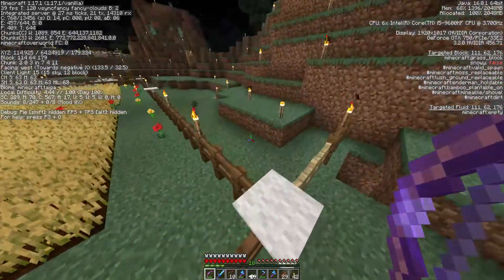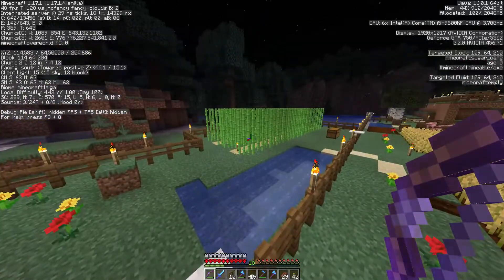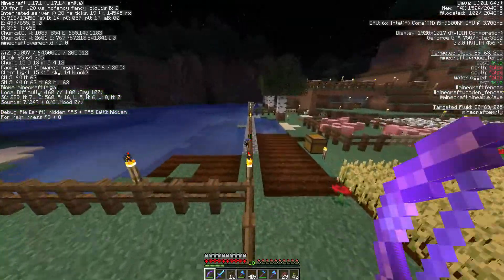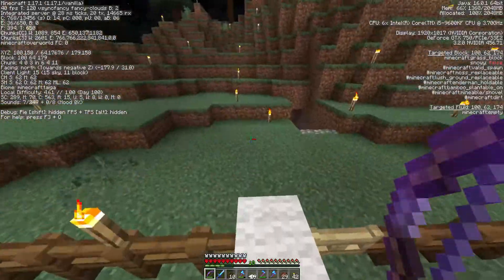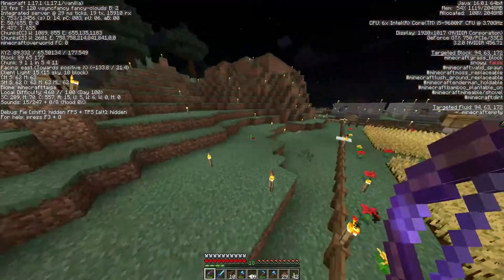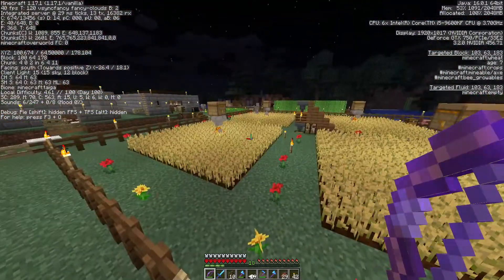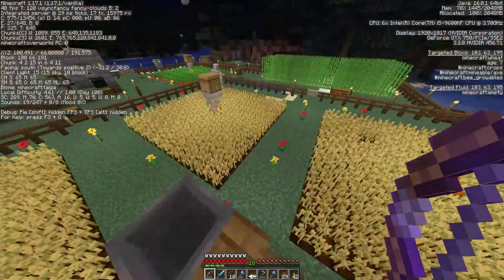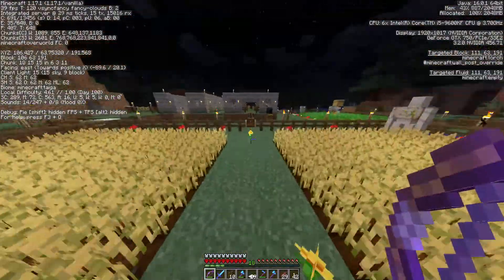I set up a sugarcane farm early on in any game because that's essential for making paper to make books to make bookcases for your enchanting setup. That's the whole process of the first 30 days: getting an enchanting setup and building up resources. I do usually try to go off and get some bees as well — those bee nests will make your farms grow more quickly. Obviously I should be harvesting this lot really, but you get a bit lazy after a while.